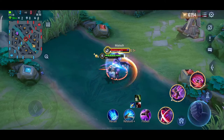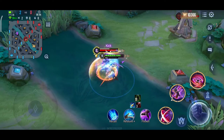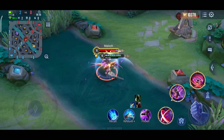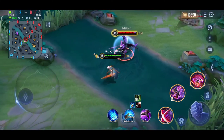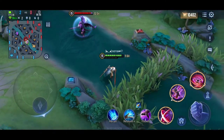One of the pros of using A-Lion is that he can really demolish the backline of the enemy team — the backline being the marksman and the mage. He can really destroy them because they are very squishy heroes, and A-Lion does true damage, so this is a good advantage of using A-Lion in a teamfight.